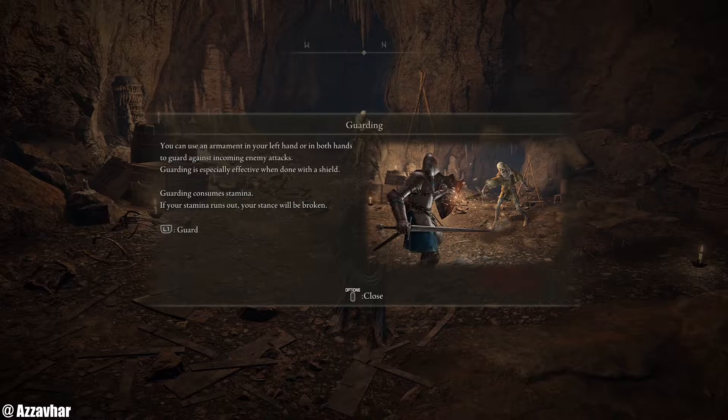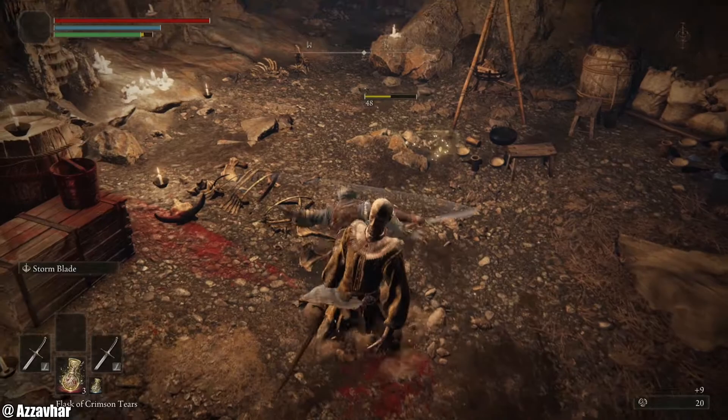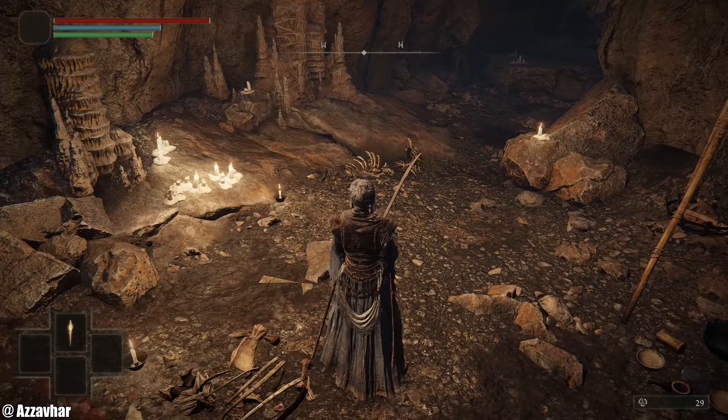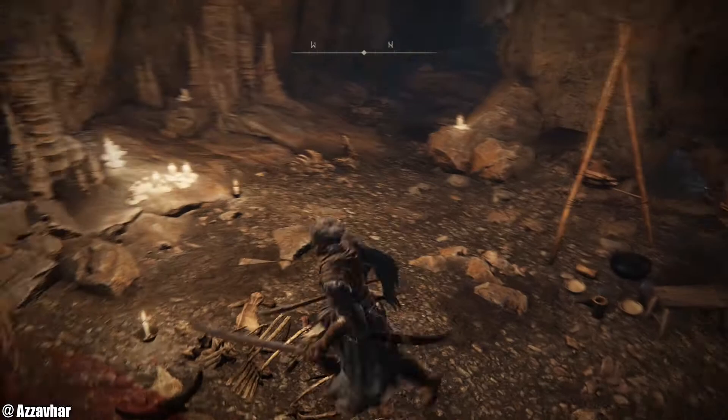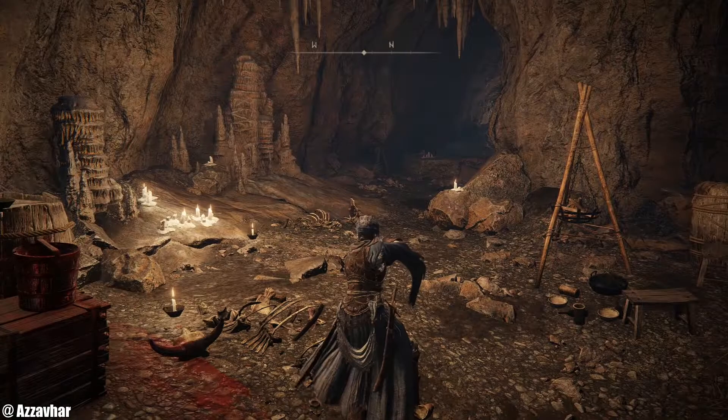Guarding: you can use an armament in your left hand or in both hands to guard against incoming enemy attacks. Guarding is especially effective when done with a shield and consumes stamina — if your stamina runs out your stance will be broken. L1 is guard. I'm not going to be able to do that with the double swords though, because pressing L1 attacks. Unless we switch hands — if we hold down triangle and press R1 it switches between having a sword in each hand and having just one sword, so we can technically guard with just the one sword.